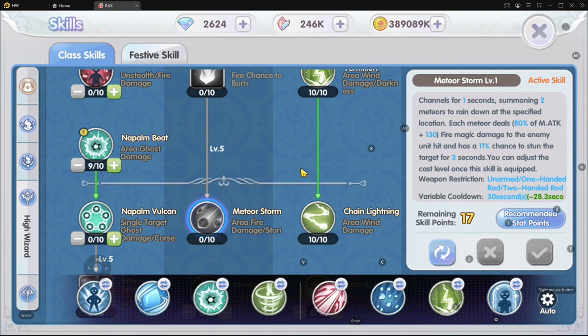Meteor Storm is one of the highest damage-dealing AOE skills we have as a wizard, but it's a fire skill and we need to channel it. The channeling isn't cast-and-go — we have to stand there and channel for three seconds until the skill finishes its animation before we can cast any other skill. So yes, it's a very high damaging skill, but the con is that we have to channel for three seconds without being able to do anything.